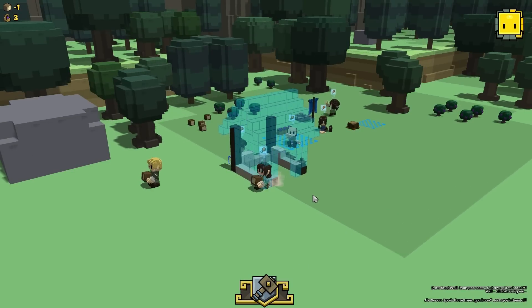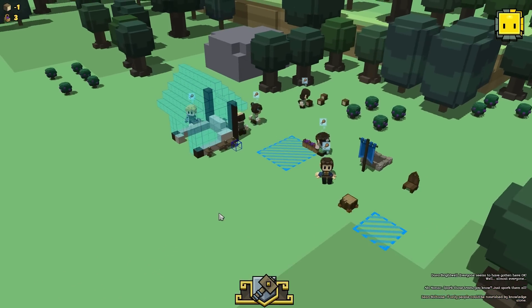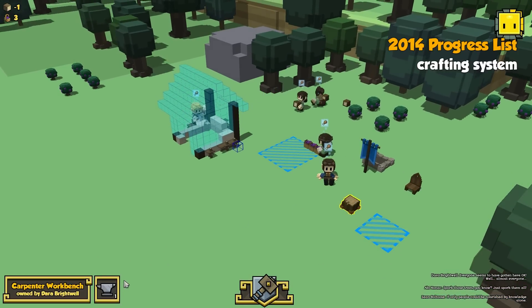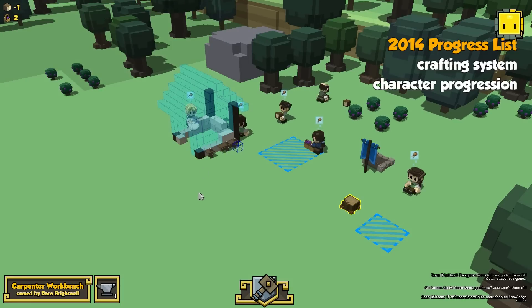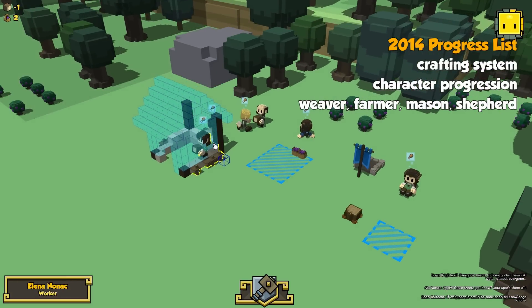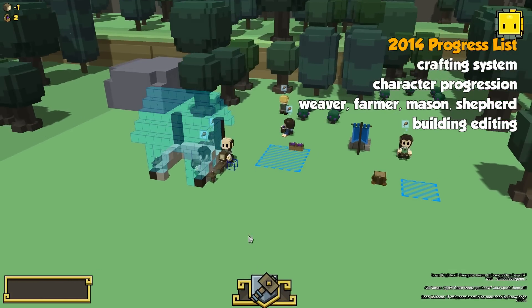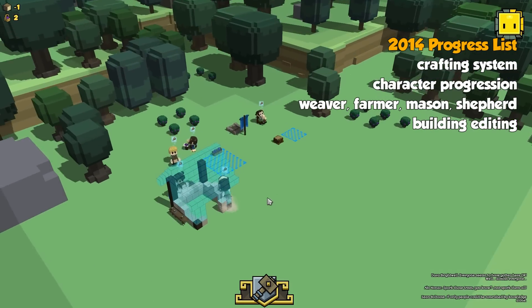So, this was Alpha 1. In a year we built — fleshed out the crafting system quite a bit, added levels, RPG light mechanics, added a whole lot of crafters. The building — we actually have the ability to edit buildings and really flesh that out. We've added combat.